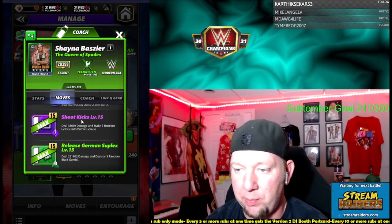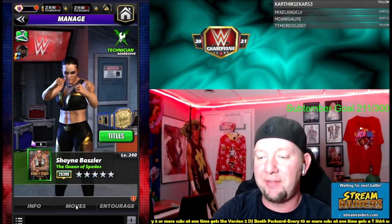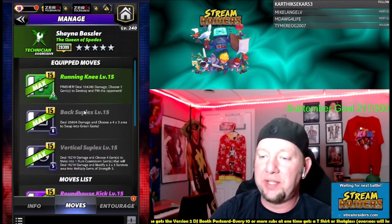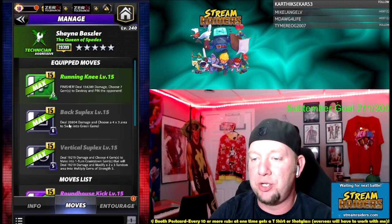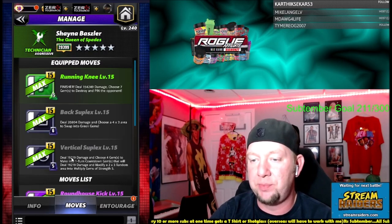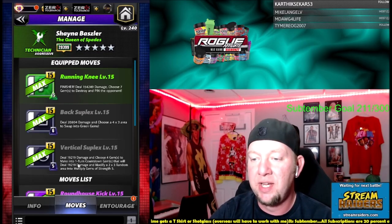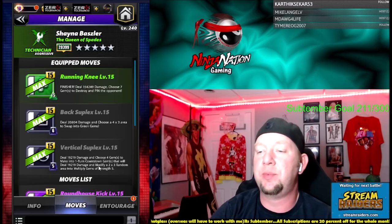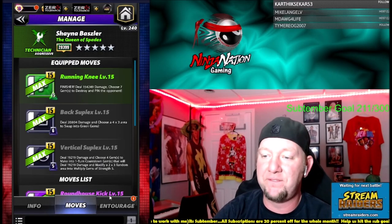When we're looking at moves, we're going to remember Shoot Kicks as a four-star move and Release German as a five-star move. But we're going to start with the three-star move set. We got two black moves: the Back Suplex, six charge, deal 20,000 damage and choose a 4x3 area to swap into green gems. And the Vertical Suplex, five charge, deal 19,000 damage and choose four gems to make into a one-turn countdown that will deal 19,000 damage and modify a 2x3 random area into Multiply Gems of strength five.